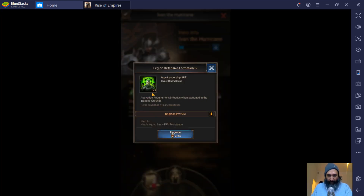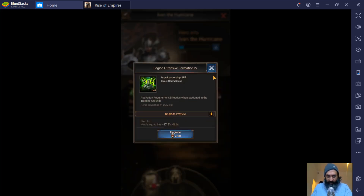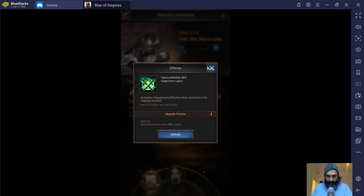The third skill is a general or passive skill that doesn't affect anything specific, and it is only used when in the training ground. So this is basically when your squad is at home — this skill is then activated. When your squad is out attacking somebody, this skill is not activated. This skill here is plus 12.5% resistance when stationed in the training ground, so when defending your base. The same with number four and number seven — both effective when based in the training grounds.